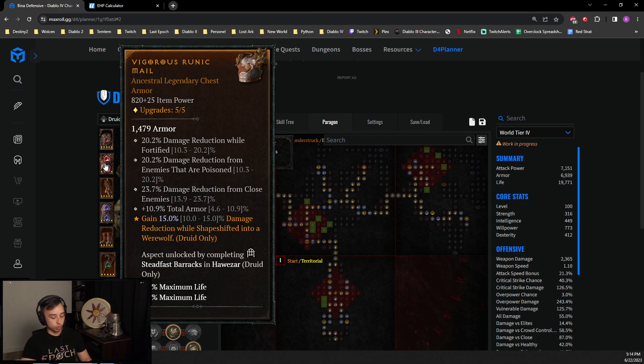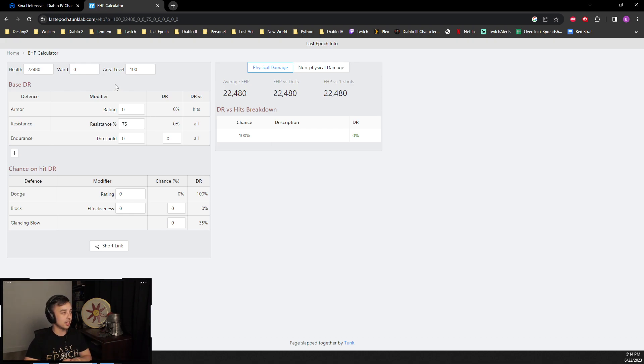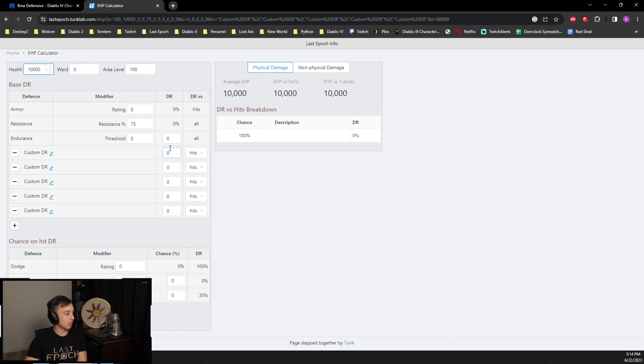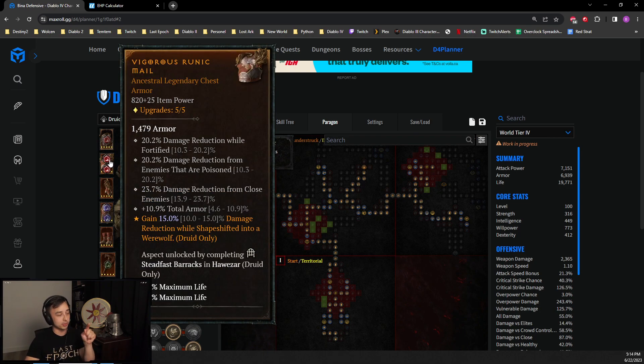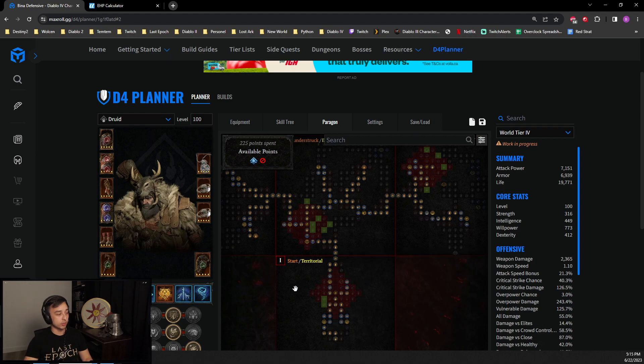All of my calculations used this very handy EHP calculator, which I also used for Last Epoch. It works great as a template and lets you add custom DR modifiers. All damage reduction stats — damage reduction while fortified, while poisoned, from close enemies — are all multiplicative with each other. So if you have 5 gems each giving 3% DR, it's your base EHP reduced by 3%, then that amount reduced by 3% again for the second gem, third, fourth, fifth. It's all multiplicative, and this applies to every single damage reduction stat.